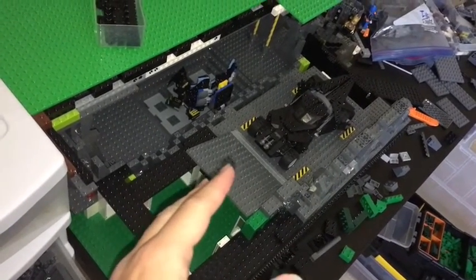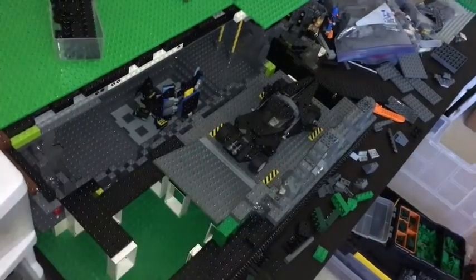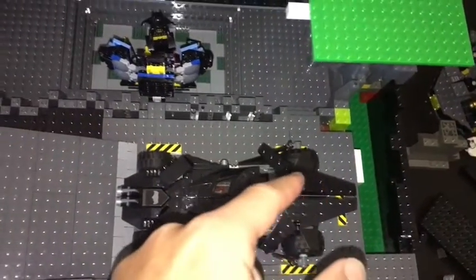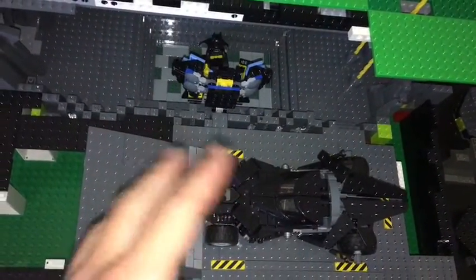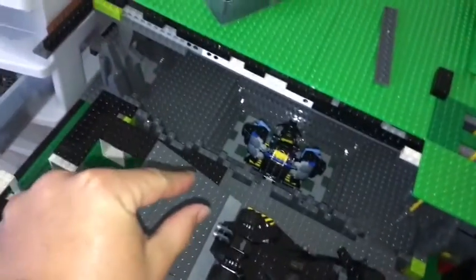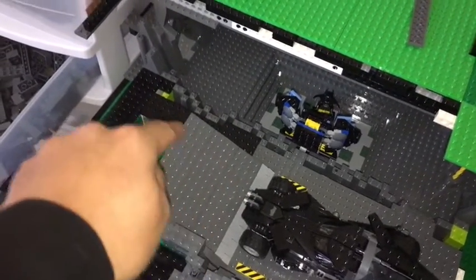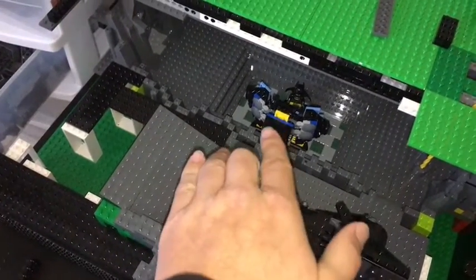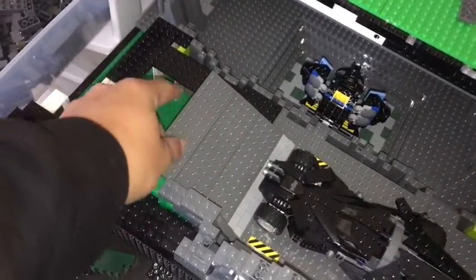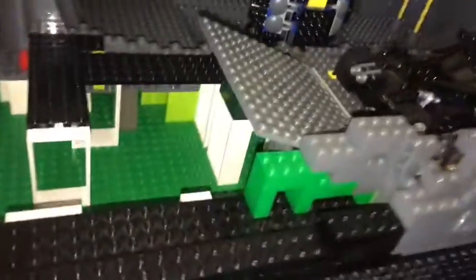What we have done is the ramp for the Batmobile and the section that the Batmobile will be resting in. I just need to put some tiles around this to make it look a lot better and stand out more, and then some rock work here to fill in the gaps. There will also be a rock wall coming up, but I do want to have a view of the ramp so the Batmobile can be set up to go up like that, with the bottom secured.